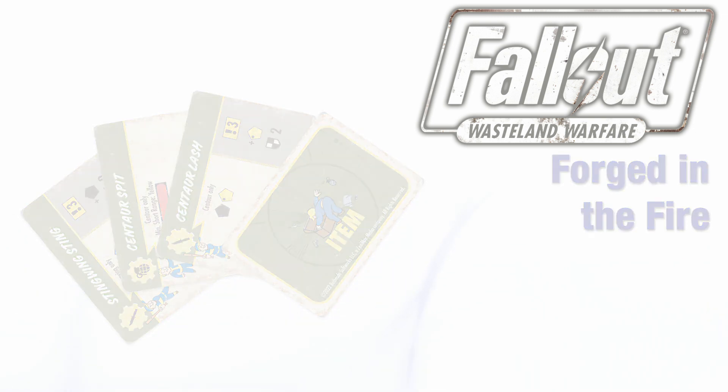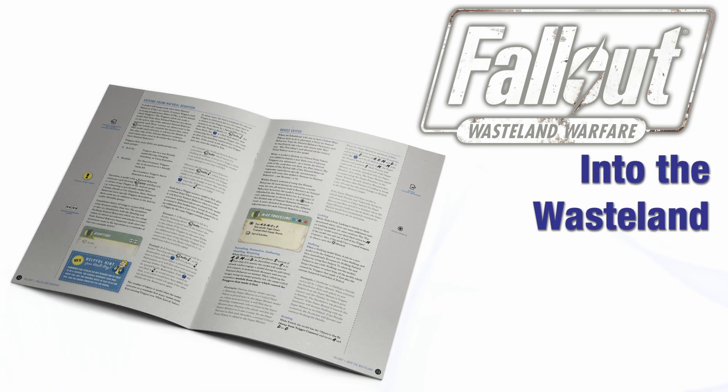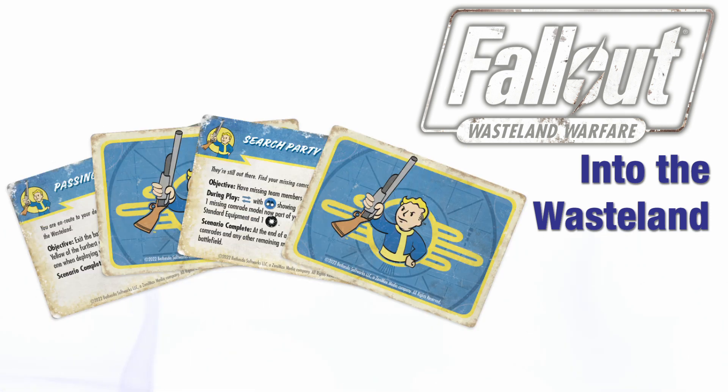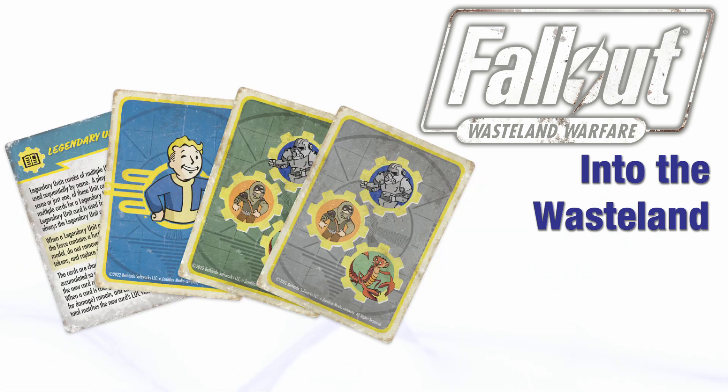Last but not least for Fallout Wasteland Warfare is Into the Wasteland, an expansion that provides players with new rules to really explore the wasteland. It consists of a 24-page booklet, 112 cards, new areas to scavenge and explore, new AI rules for creatures and areas, and To the Rescue, a mini campaign.